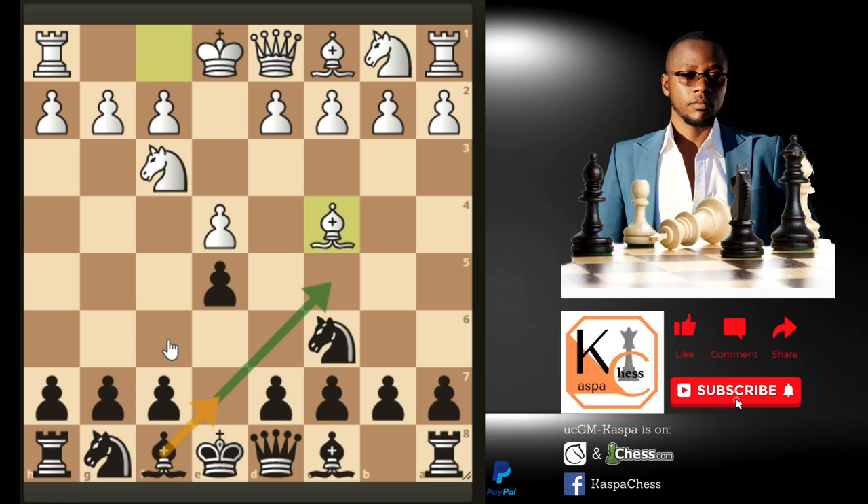To avoid the Fried Liver after knight to f6, I recommend that you play bishop e7. Even though you can still play the Giuoco Piano with bishop to c5, in my opinion for intermediate players and beginners bishop e7 is more solid and you won't face many traps. This is the most solid move I can recommend.